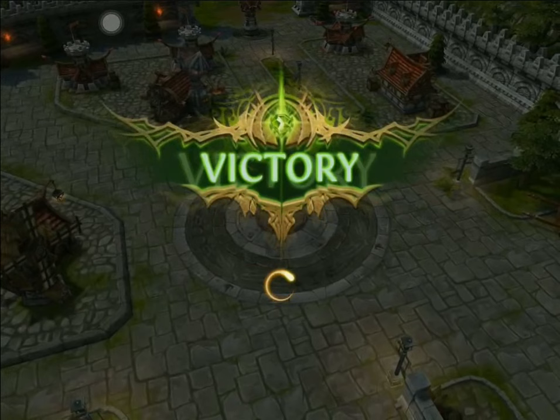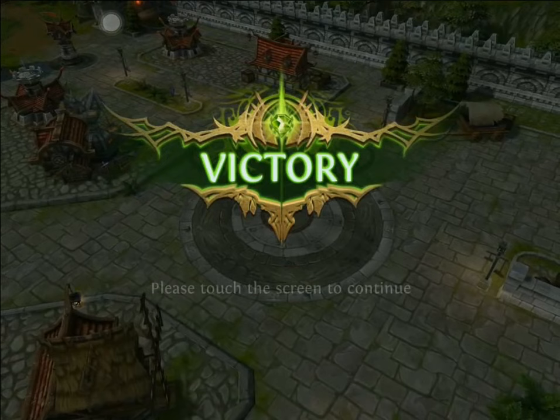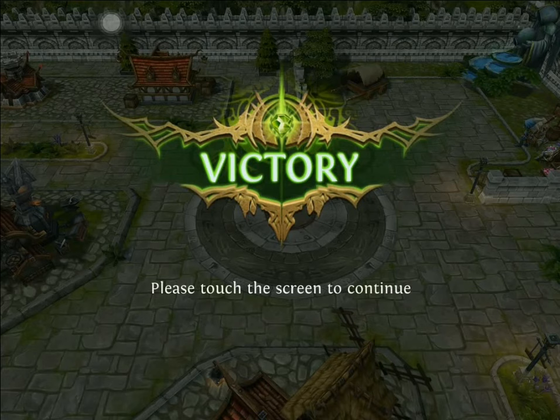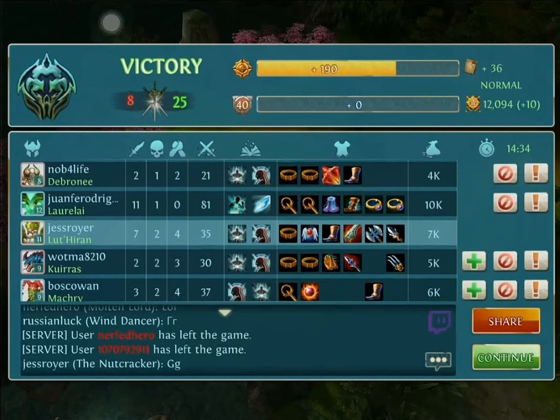Quick recap: just remember with Paladin, that first skill Rush — don't just use it as initiation. Think of it also as a way to get away, and if you're chasing somebody, drag that rush to get in front of them; this will slow them and give you an extra hit or two. Use it with the Crippling Blow — very good combination. And don't forget about the third skill: use it for your allies, that's what it's there for — to assist.